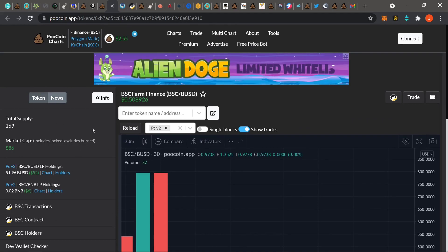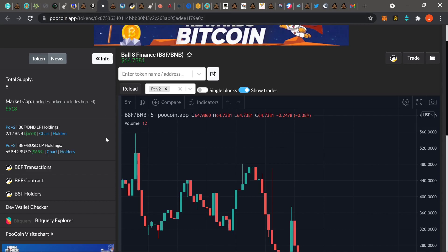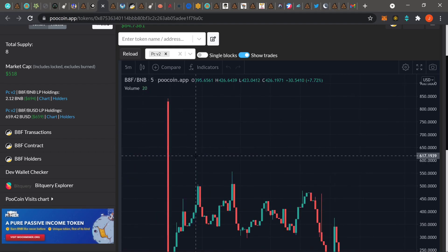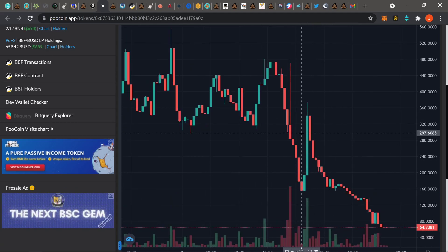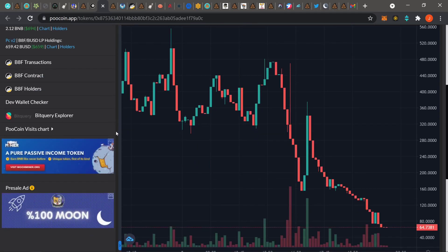BSC Farm Finance — it looks like they just straight pulled liquidity. That's the stuff you gotta watch out for: low LPs, low market cap. I was checking out Eight Ball Finance and the LPs are around 900, close to a thousand, and you can see they're getting bled out. With a market cap of only 500 bucks and the LPs getting bled out, it's super suspicious. Pay attention to price charts and telegrams.